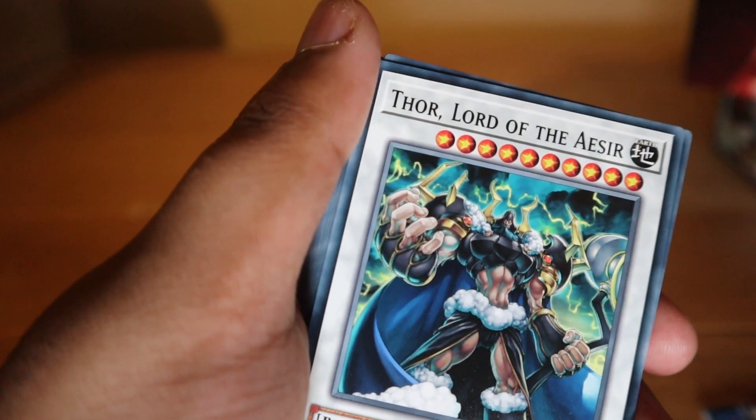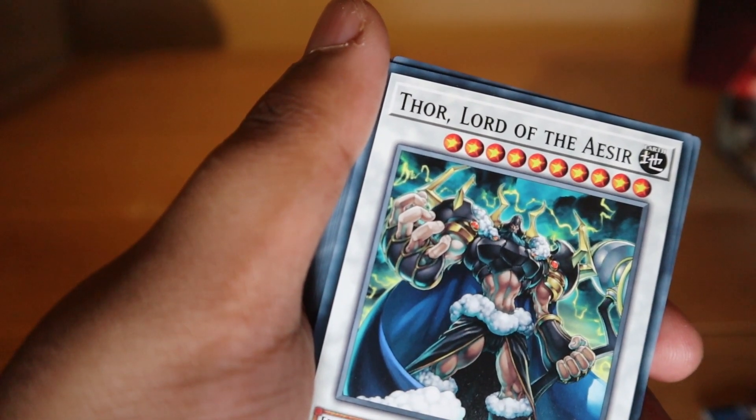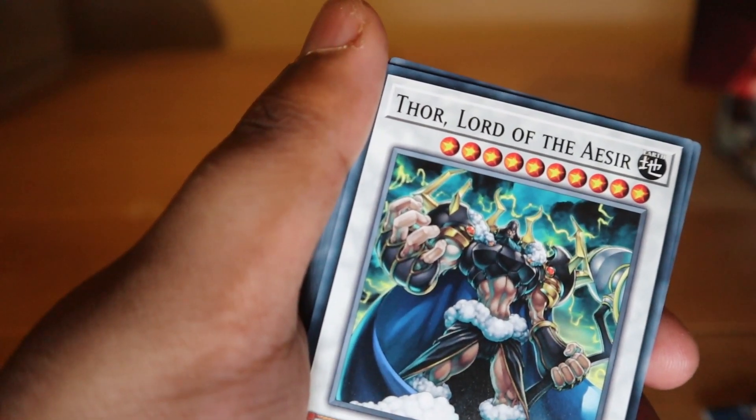Loki, Lord of the Aesir: once per turn, when your opponent activates a spell or trap card during the battle phase, you can negate the activation and if you do, destroy it. Once per turn during the end phase, if this face-up card was destroyed by your opponent's card and sent to the graveyard, you can banish one Nordic Alfar tuner monster from your graveyard and special summon this card.